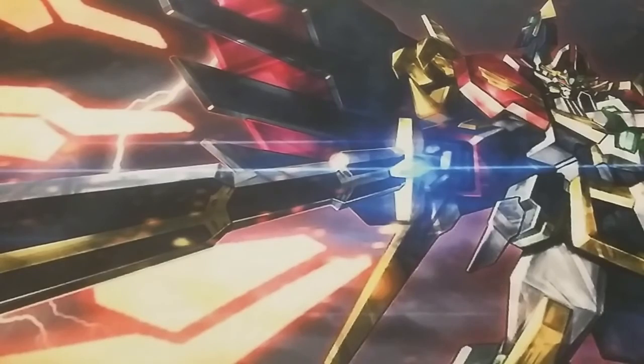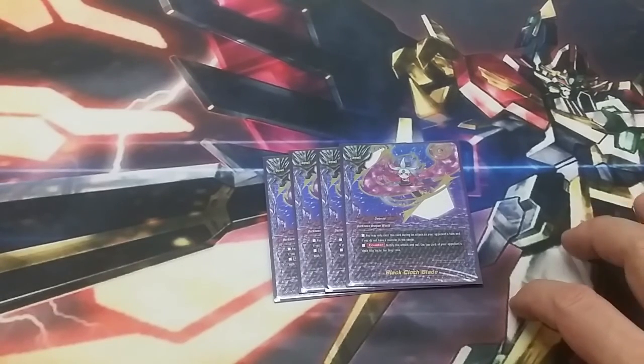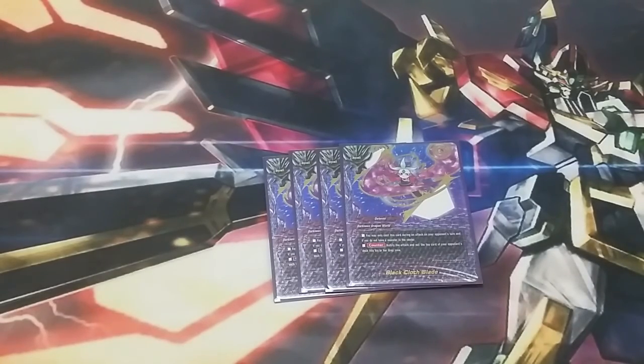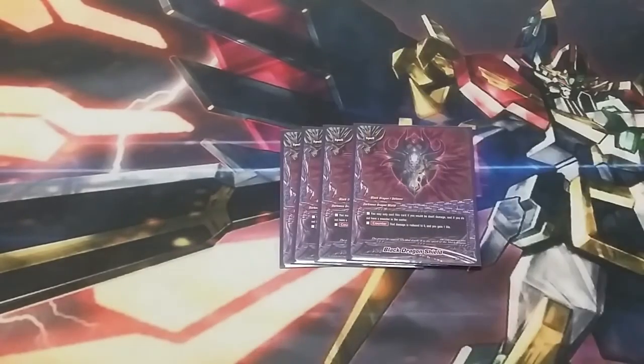Getting down to the final four: we run four Blackhawk Blade. You can only cast this during an attack on your opponent's turn. If I do not have a monster in the center, counter nullify the attack and put the top card of the opponent's deck into the drop zone. With the Scythe, this becomes nullify the attack, mill a card, and they take a point of damage. And the final card is Black Dragon Shield — everybody knows what it does: reduces damage to zero and you gain a life.